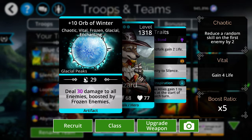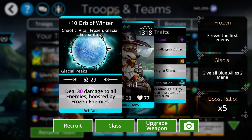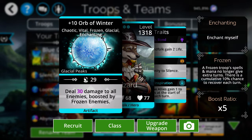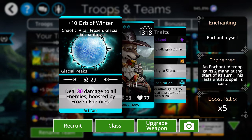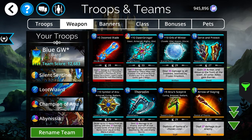Orb of Winter comes from the Frostmage class. All you need to do is win 250 battles with that class and you'll be able to get it. It does quite a bit of damage and its damage is boosted by frozen enemies, so if you use it with Queen Mab and other freeze troops you'll get a boost to the damage. That's a good blue day weapon.